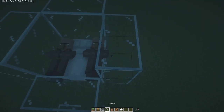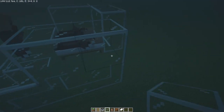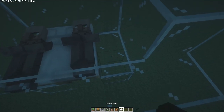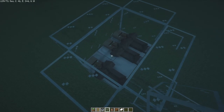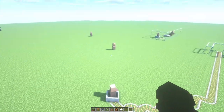Once the villagers are in position in your iron farm, break the previous beds and place new ones where you want them to stay. Wait until daytime and then break the extra beds. Now you have your villagers set up in your iron farm — this is the best method for placing villagers in iron farms or similar structures.